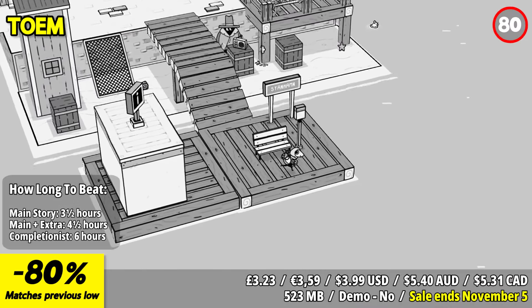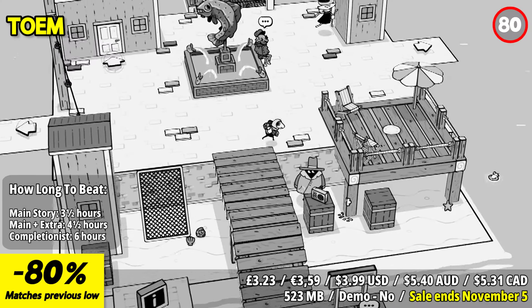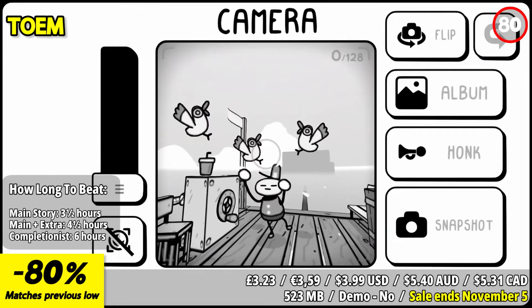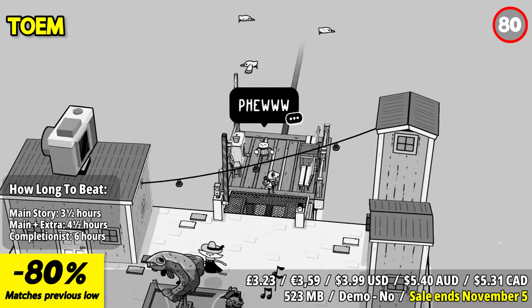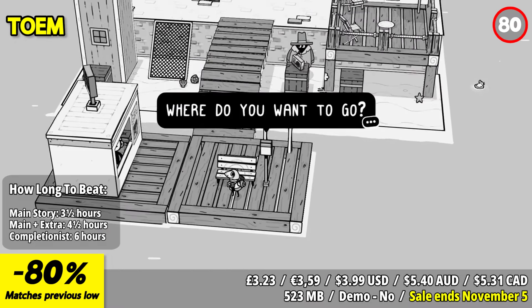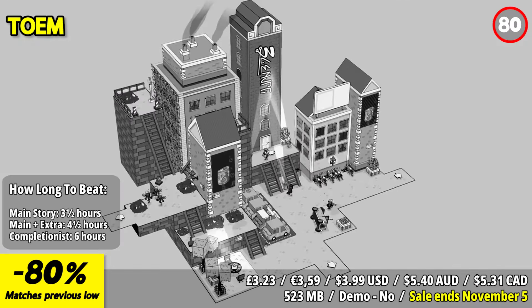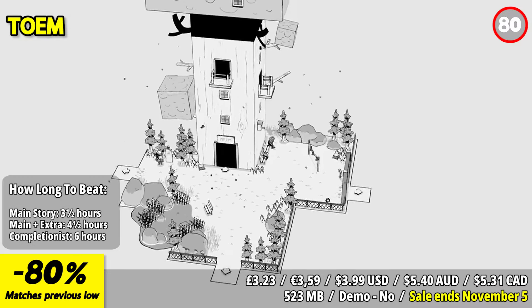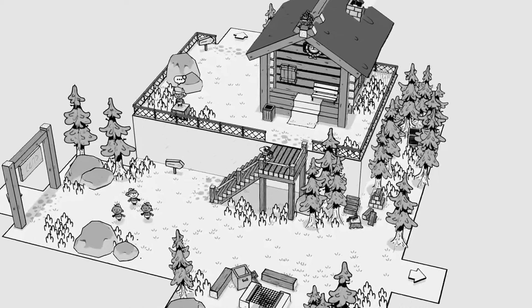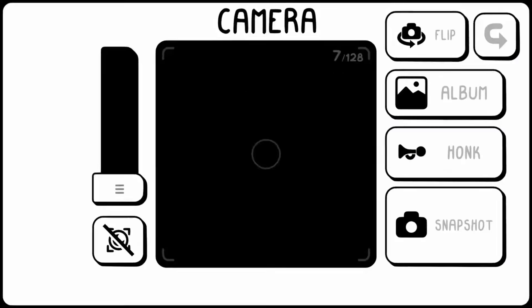Toem is a delightful and visually charming indie game that offers players a unique and heartwarming journey through a world of photography and discovery. The standout feature of Toem is its focus on photography as a central gameplay mechanic. Players step into the shoes of a young adventurer armed with a camera on a quest to explore the world and capture its wonders. Gameplay in Toem involves solving puzzles, helping characters, and uncovering secrets, all while using your camera to interact with the world.